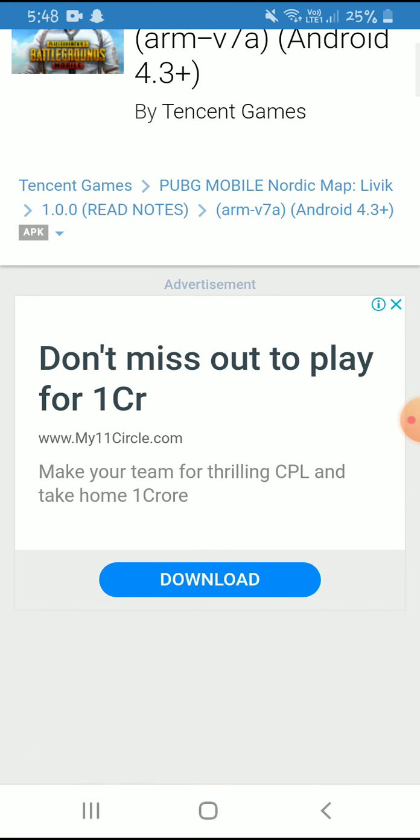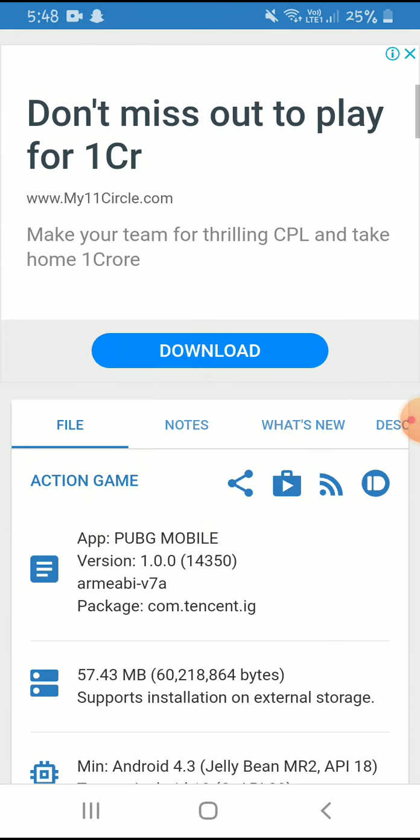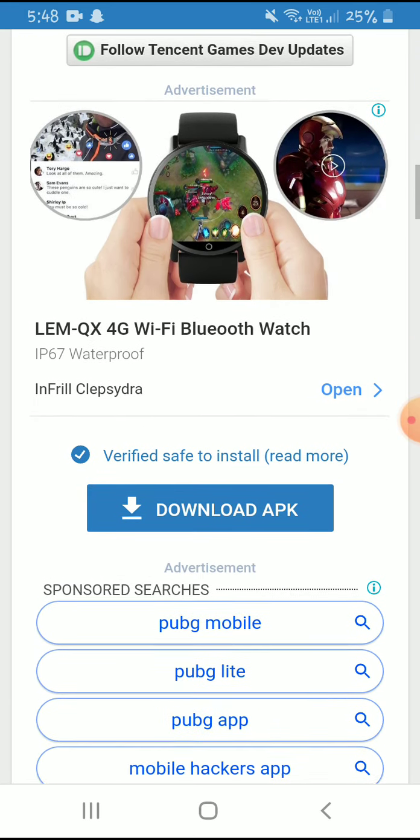You can click on it and scroll down. This is the download button — the other one is an advertisement, so you don't have to click that. Scroll down past it and then click on the actual download link.